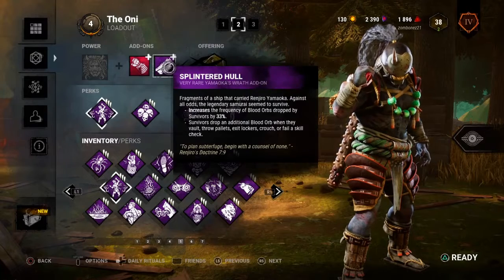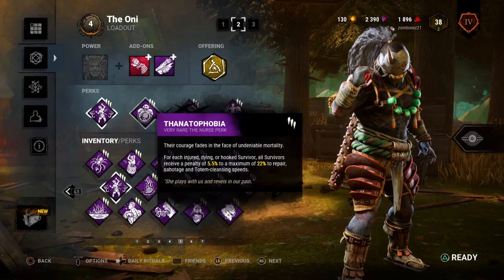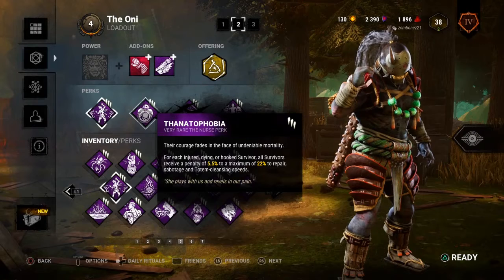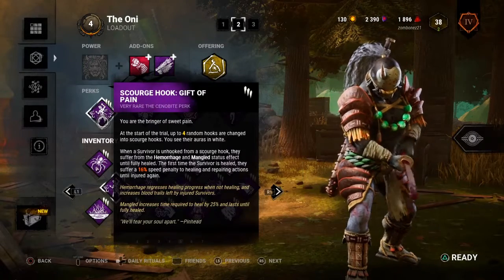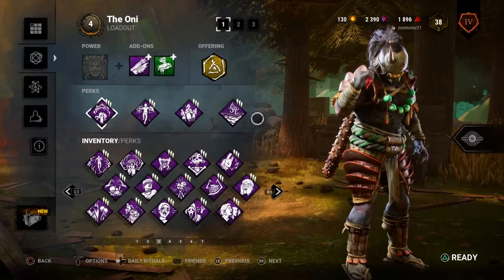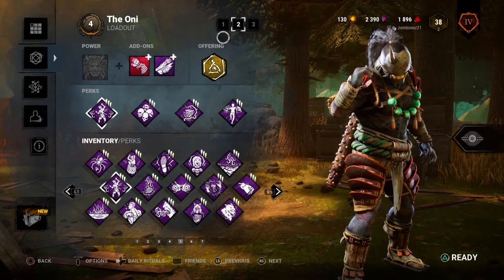Splintered Hall makes them drop blood, Overcharge handles basic general regression — it's really good, I suggest using it. Fanatophobia adds more general regression because people really can't heal with this build, so stacking Fanatophobia on all the slowdown really helps me out. And then Sloppy Butcher for slowdown and more bleeding. Enough chatting, let's get on with the video.